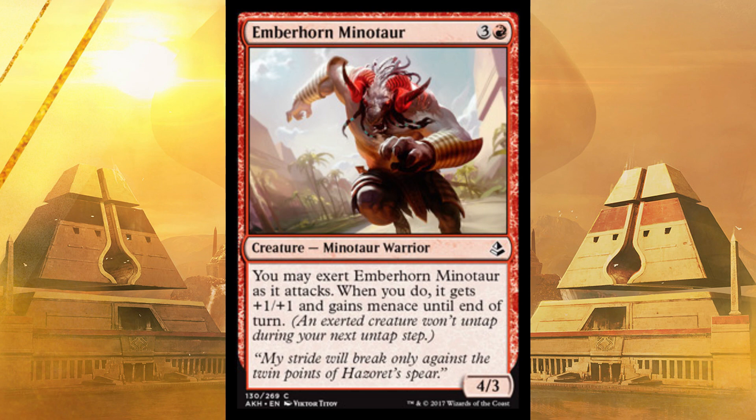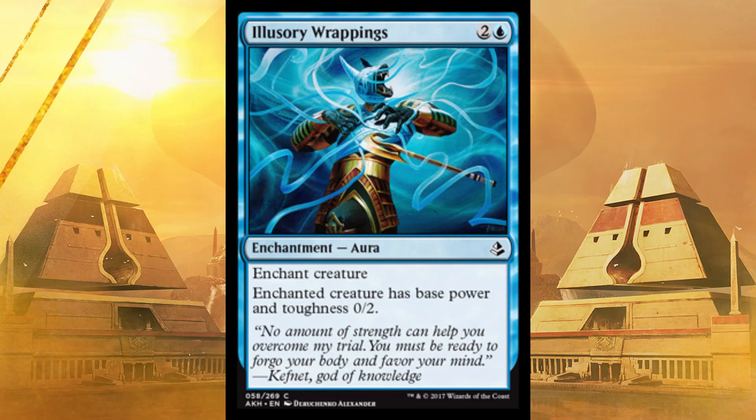The next card is Illusory Wrappings. Enchant creature for three — the enchanted creature has base power and toughness zero, two. In other words, it's basically almost a kill spell in blue. If you're playing blue, great — you're not going to have any kill spells, and this basically removes a creature. If they had a 6/6 flyer, they now have a 0/2 flyer. They're probably just going to block, get it killed, and this will end up in your graveyard — but you know, you killed the creature, didn't it?